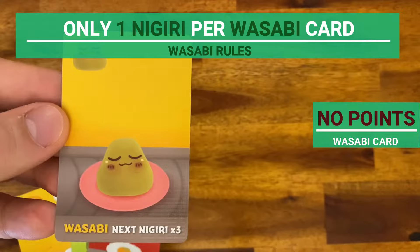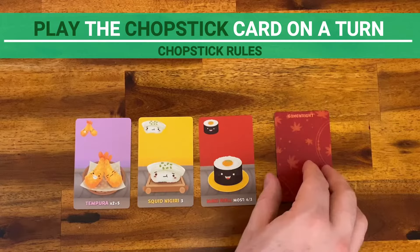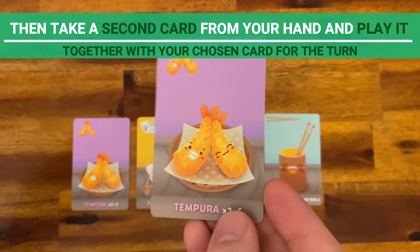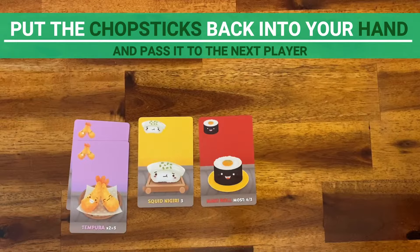Chopsticks allow you to play two cards on the same turn whenever you want to activate them. Play the chopstick card on a turn, and on the next turn choose your card as usual. Before everyone else reveals their cards, call out "Sushi Go" and take a second card from your hand, also placing it face up on the table. Before passing hands, put the chopstick card back into your hand so it's passed to the next player, meaning other players will be able to use it as well. Chopsticks don't score points.